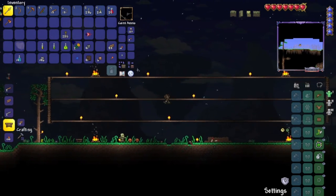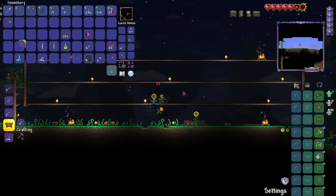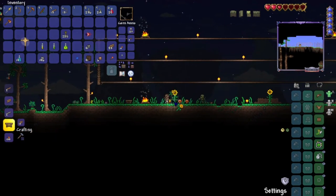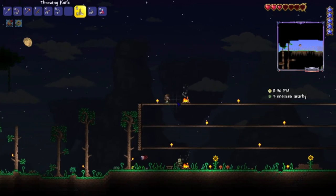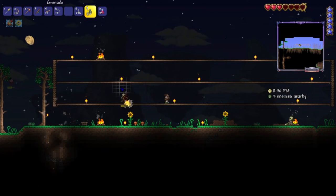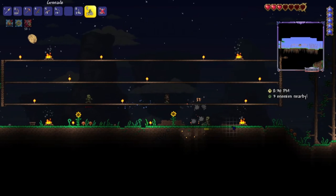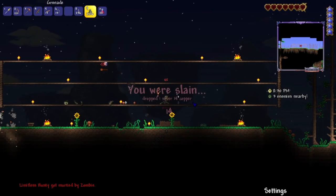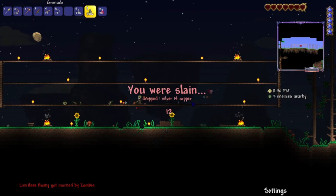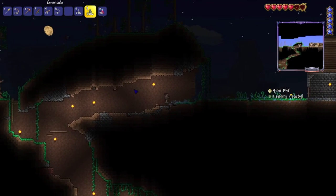But first things first — I brought some potions and sunflowers to hopefully reduce the spawn rate, but it doesn't seem like that at the moment. Oh my gosh. Okay, so I'm already dead — not even battling the boss. This time we're going to actually promptly fight.